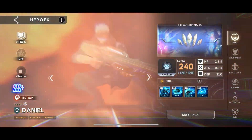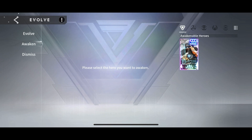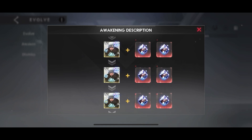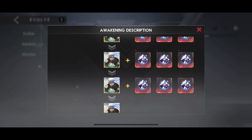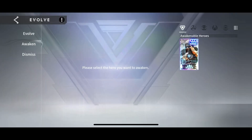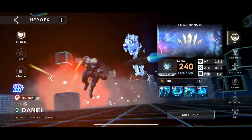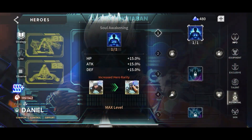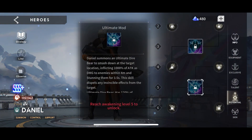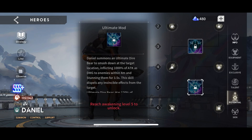At its core, the awakening system is really just another way for you to evolve your characters. Instead of using hero copies, you're going to be using specific awakening nuclei to help further progress your hero from an evolutionary perspective. Upon doing so, there are going to be 10 separate levels that you unlock. Levels 1, 3, and 5 are key — specifically level 5 is going to be where a lot of people want to get to.